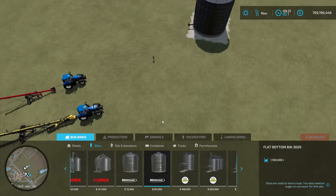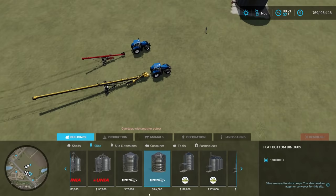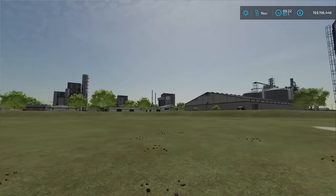You do need to purchase these two conveyor belts to function with this silo. These two combined are $40,000 total. The competing silo is $147,000 for 800,000 liters. For this silo at $84,000 plus $40,000, we're looking at $124,000 and we get 1.1 million liters — definitely worth it.